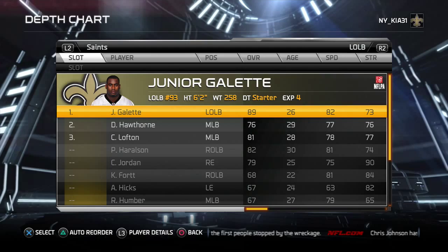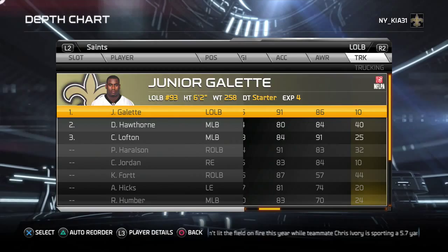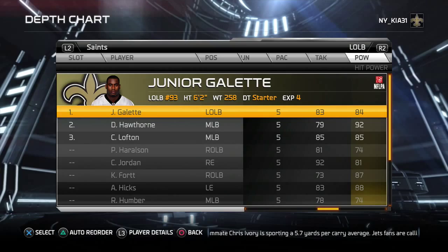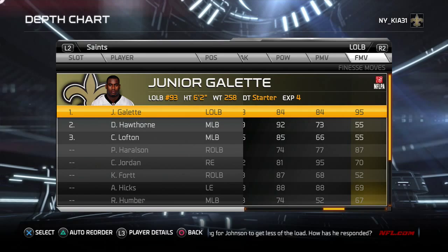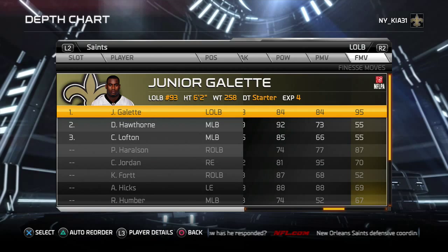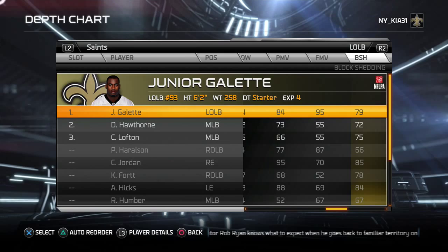I like to have Junior Galette as my boundary side backer — athletic, good acceleration, good awareness, good tackling, good hit power, good pass rusher. He drops down to defensive end in my dime, big nickel, big dime, quarter, and dollar sets. In those sets I have him play defensive end and Hicks at defensive tackle, giving me three strong pass rushers with 95 power moves and 95 pass rush moves.